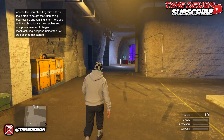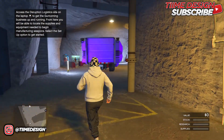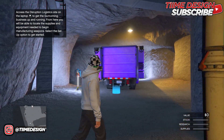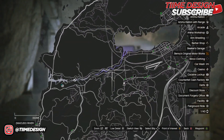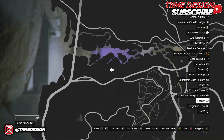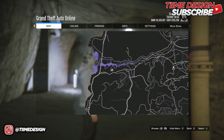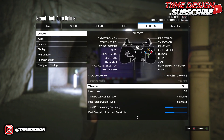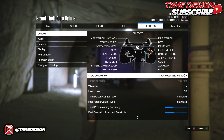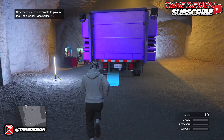This solo money glitch has been working for almost a month now and Rockstar has not patched it. Some of you might think it's patched but it's still working. The requirements for today's video are: an MOC with personal vehicle storage, a facility with some LG RH8s, and make sure your target mode is set to free aim. You can change that in Story mode settings.